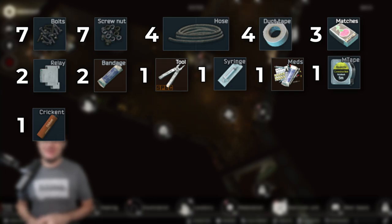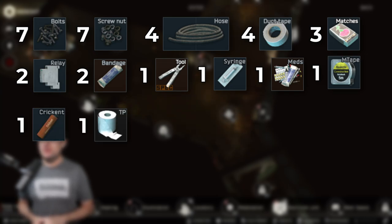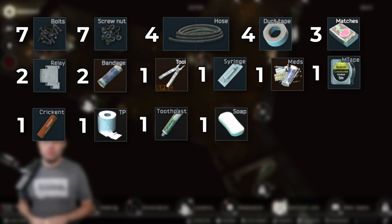One cricket lighter, one toilet paper, a toothpaste, soap, a spark plug, and a power cord.